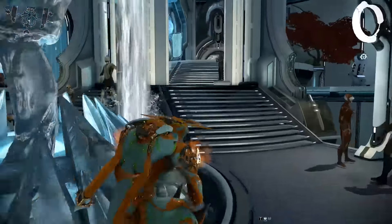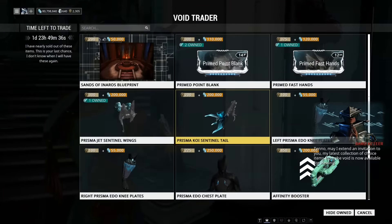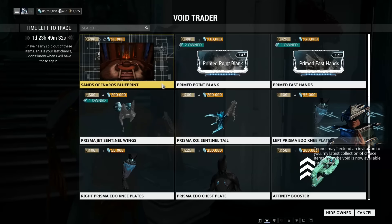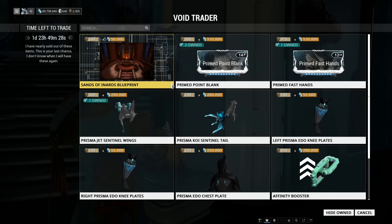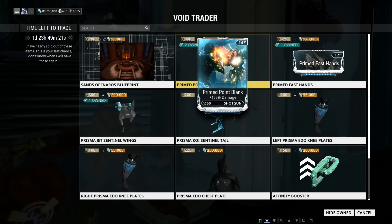I guess it's time to actually go find out what he's got. I'm kind of crossing my fingers he's brought a weapon of some sort... Oh holy— 300 Ducats and 110,000 credits for Primed Point Blank is not bad. I use this a lot.